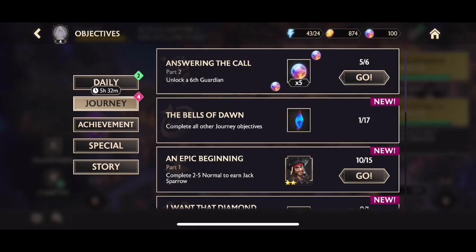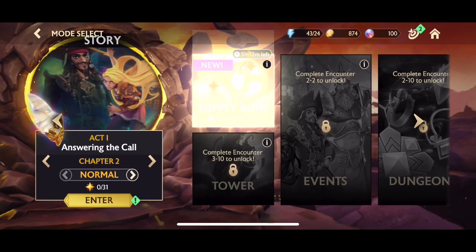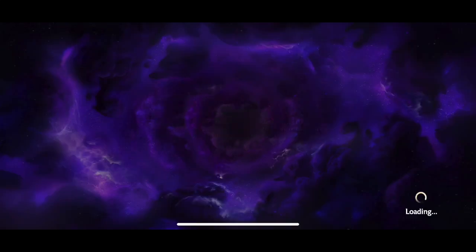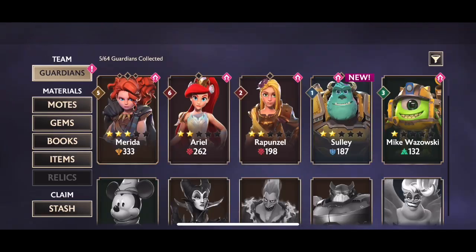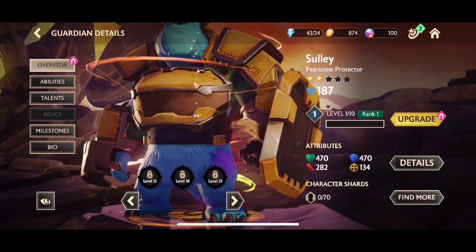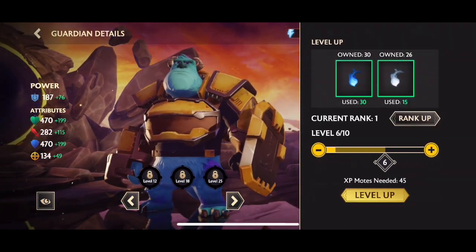Completing 1.10 also gives you lots of achievements, more specials, and other milestones to complete. It also unlocks the supply runs, which will be really useful in the future. We're collecting our star rewards here — more universal motes — and putting them into Sully. I can get him to level six, which will give him a good boost going into chapter two.